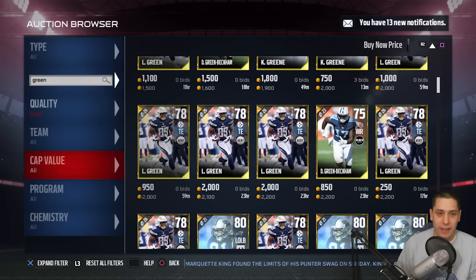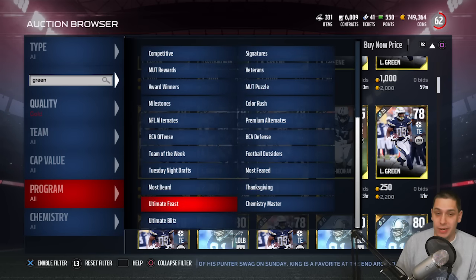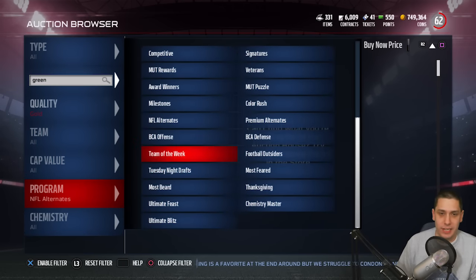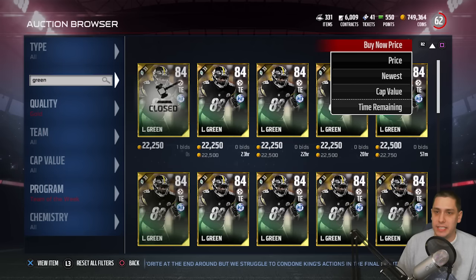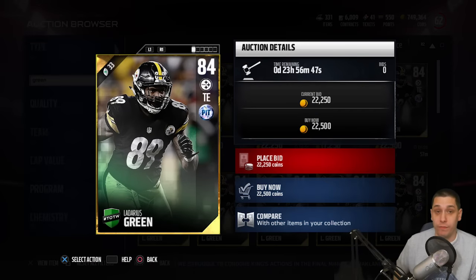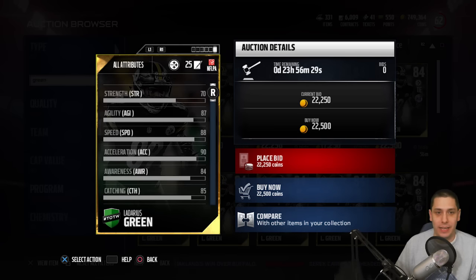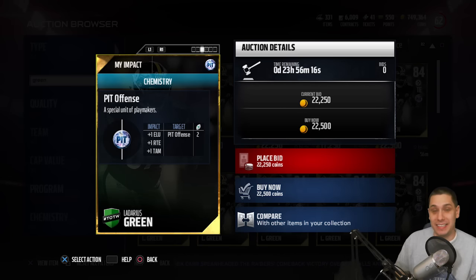This is actually Ladarius Green. He's not had a great season because of injuries, but he is definitely an interesting card. If you don't know, Ladarius Green is typically one of the best tight ends if you're looking for a big, tall, physical guy who is also super fast. If you take a look at his attributes — he's 6'6 with 88 speed. This card is as fast as Jordy Nelson, and his acceleration is 90. That's literally almost the same speed as Jordy Nelson, and he plays tight end, he's 6'6, and he's only 20,000 coins.